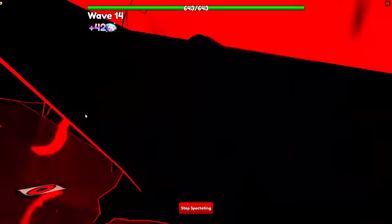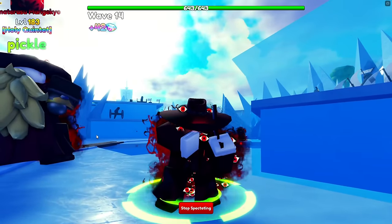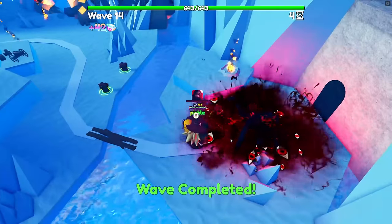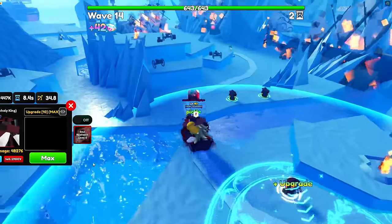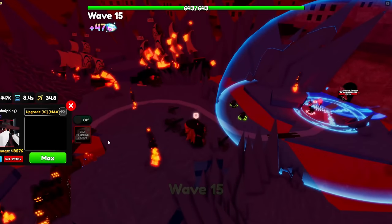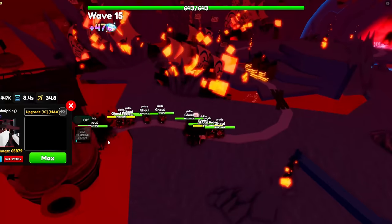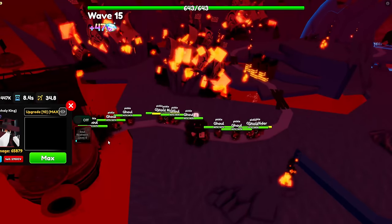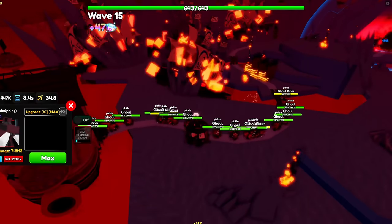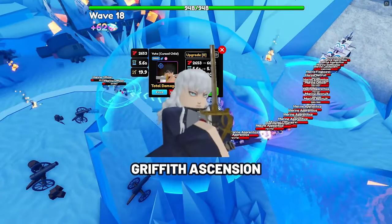To get Alucard Unholy King, open the new Spooky 2023 capsules — there is a very small chance of dropping Alucard, so good luck. He is a limited secret unit, so if you're a collector, definitely try to get him. The best trait is Unique as he is a 3-placement, and his ability scales with his damage. Damage types: Magic and Dark.